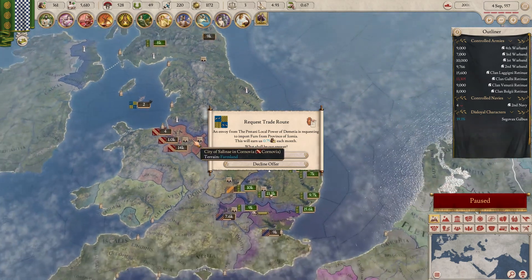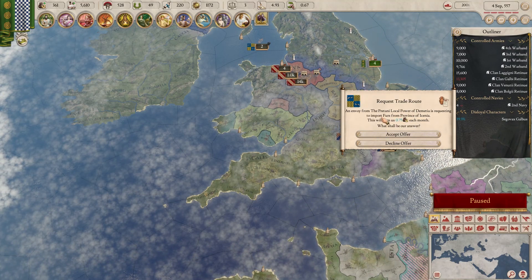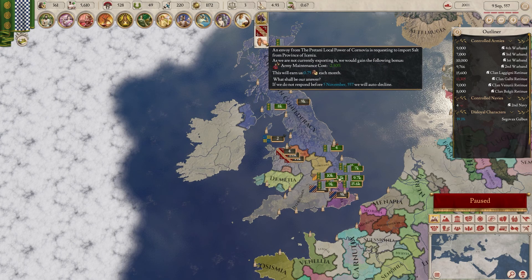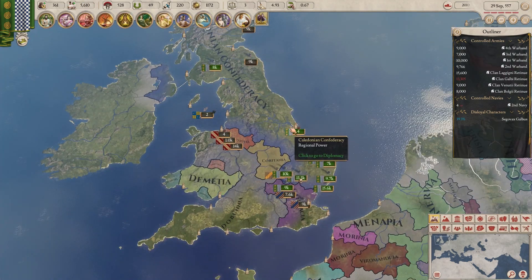A trade offer to import furs — sure, that's fine. Another offer to import salt — okay, fine. I'm happy to get more money, don't get me wrong, very happy.